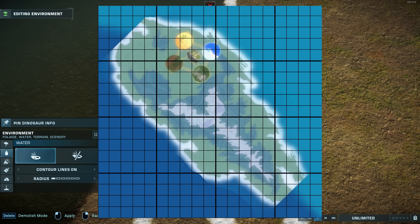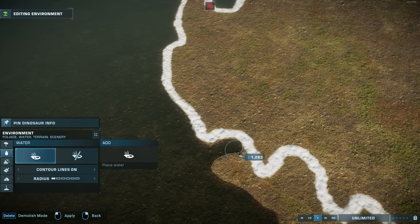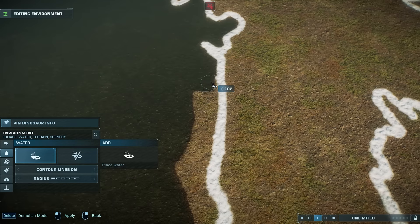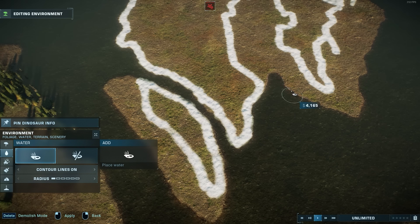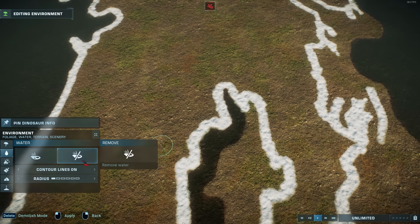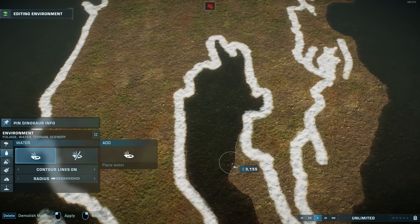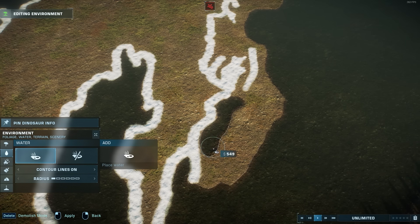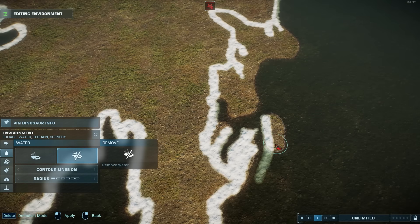My reference image was cropped in a way that both far ends of the island were cut off, so I improvised those initially. But actually, while I was editing this video, I found a full image of the island, so I was able to accurately correct the ends. Really, though, the main thing about Manticore Island is not the shape — it is the different biomes that we will be making, which is not something I do a lot within one park build because it is a bit unrealistic. But so is Camp Cretaceous, so I'm taking that and running with it.